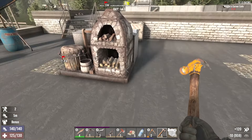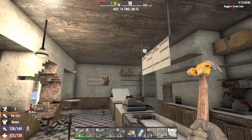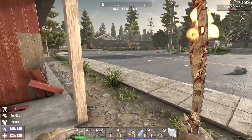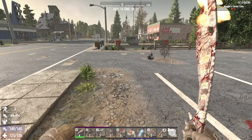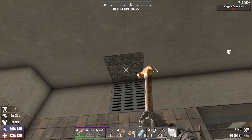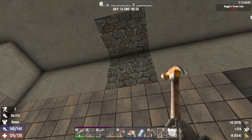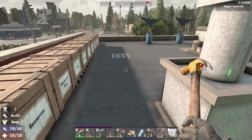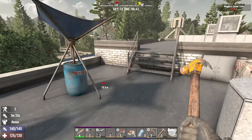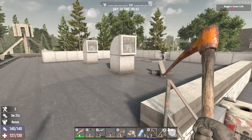At least I can kind of tell which blocks need to be upgraded because I upgraded the one. We'll eventually get the rest of this roof upgraded to cobblestone once we're super cobblestone wealthy. I don't think it's going to be much of a problem until we actually start using this as a horde base. I'll keep going on and trucking on with the demo work.